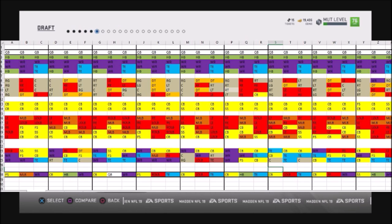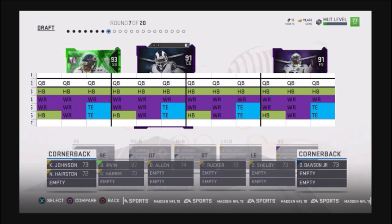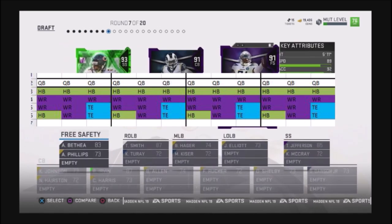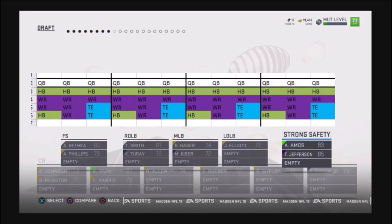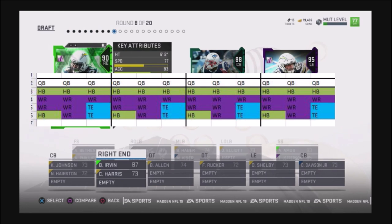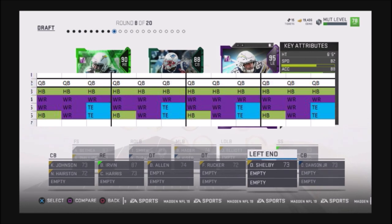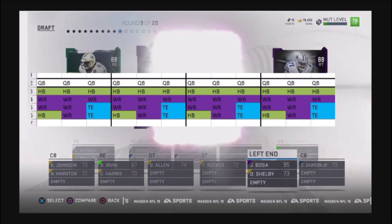You're going to have a lot of guaranteed positions you can draft at the skill positions on offense. In Draft Champions, you get one opportunity to draft a quarterback — there's a guaranteed quarterback position. It could be Steve Young, Jared Goff, Wentz — those type of hot cards right now. You'll also have a couple opportunities to pick a running back.